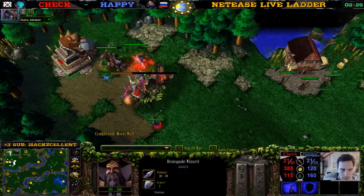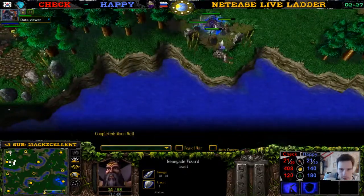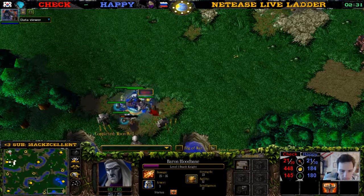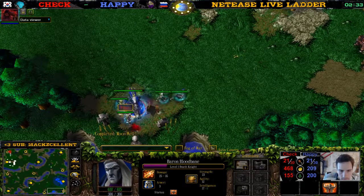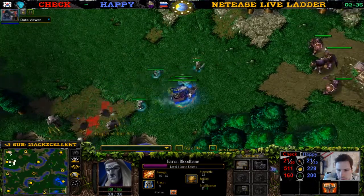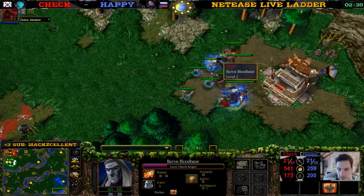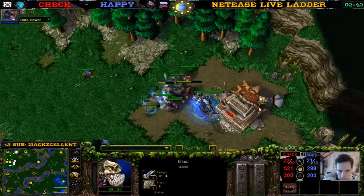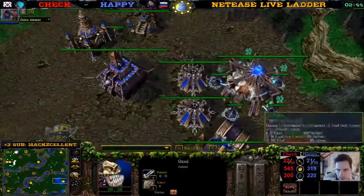Now this Rogue is going to die eventually. Now this Renegade Wizard is going to die. Meanwhile the Death Knight is creeping over here. Baron Bloodmane gets a Mantle of Intelligence. That's the best item of course for the Lich later. Now let's go for this level 5. Three Ghouls here, two Skeletons. Perfect.